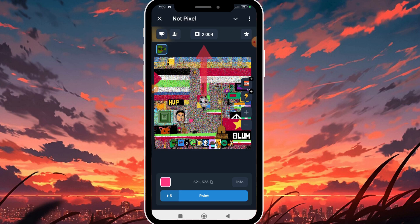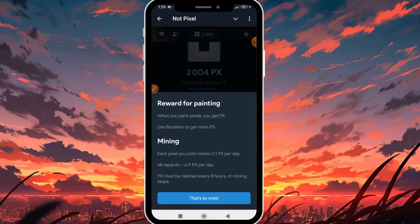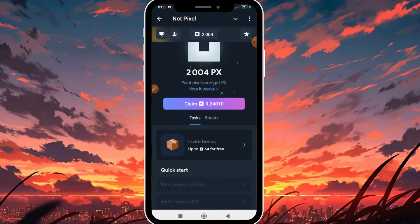Let's look at the rules of the game. I'm going to click on my balance and look at how it works. First, we have reward for painting — when you paint a pixel you earn PX token, and when you use boosters you get more PX token. Each pixel you color mines 0.1 PX per day. For example, with 68 pixels painted that's over 6.9 PX per day. PX must be claimed every eight hours or mining stops.